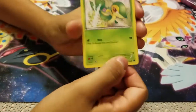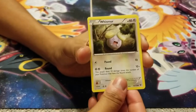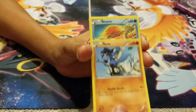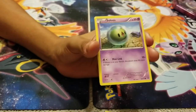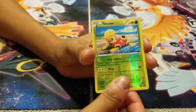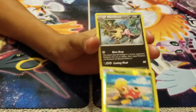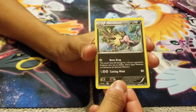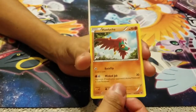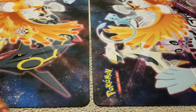Let's go to me next. We got Sableye, Whismur, Rhyhorn, Binacle, Solosis, and Shuckle — everybody likes Shuckle, right? Not really. And the rare is Manabuzz or whatever, plus a Trainer and Whispering. So far nothing — me and Shai Tiz are pulling duds.